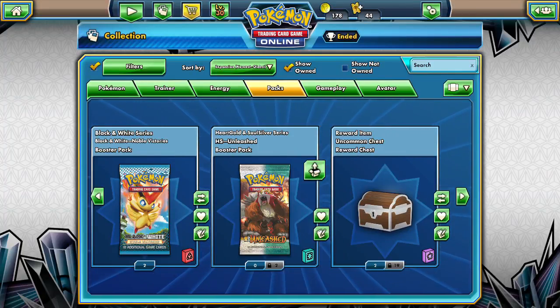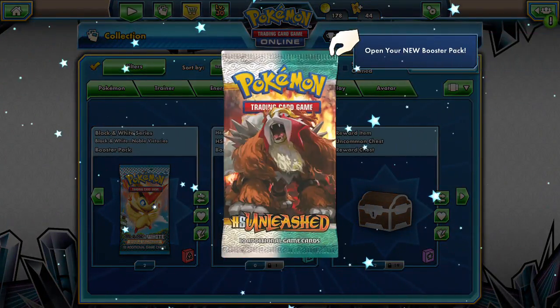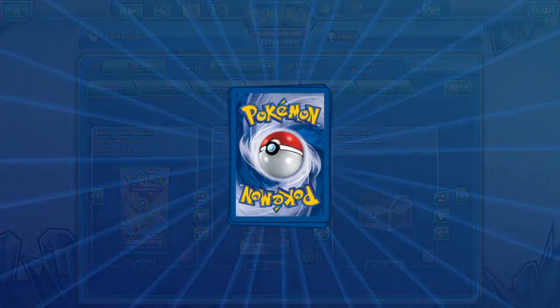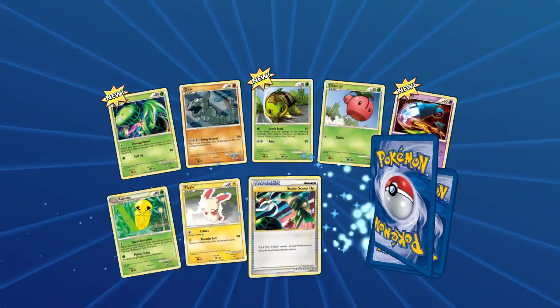Hey friends, DapperDrabby here, and welcome to the final pack of days this week. We have two more packs of HeartGold SoulSilver Unleashed and we want to see what's in them, so we're gonna go ahead and pop them open. Let's see what we get - in the last pack, arts of Entei, we are gonna start things off.